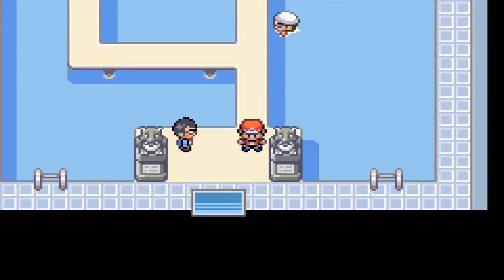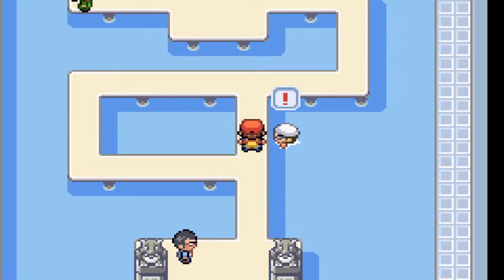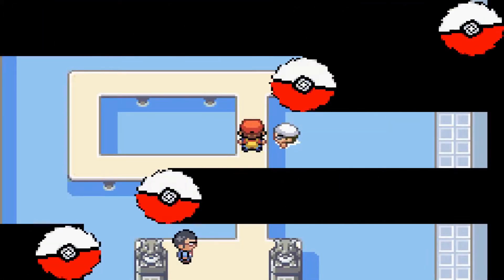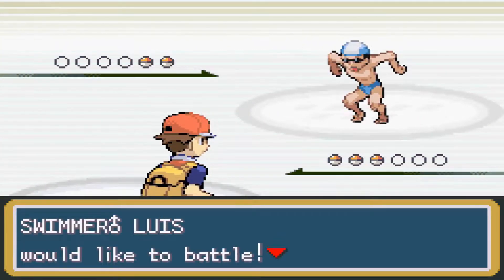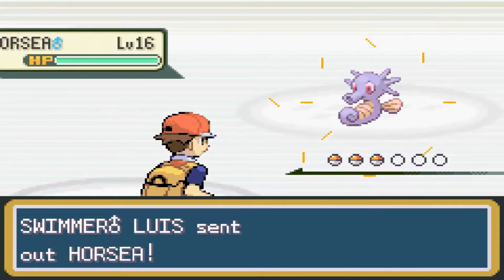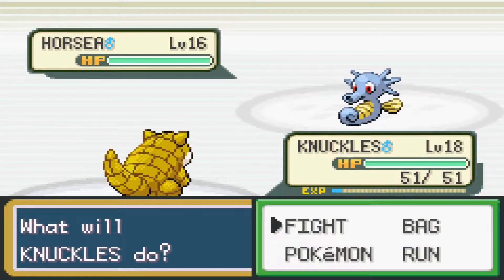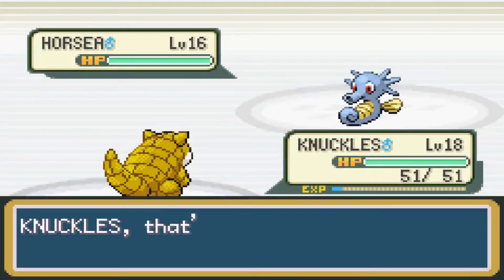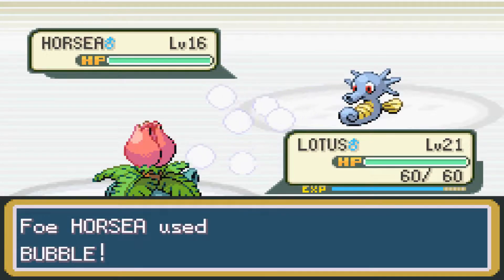Blue has beaten us here already — oh well, slow and steady wins the race. Let's go ahead and get started with this trainer here. We've got a new trainer class being the Swimmer Louise. They use a lot of interesting water type Pokemon we can't even obtain yet, including a Horsea. Knuckles is going to struggle in this gym, so Lotus will be the backbone.